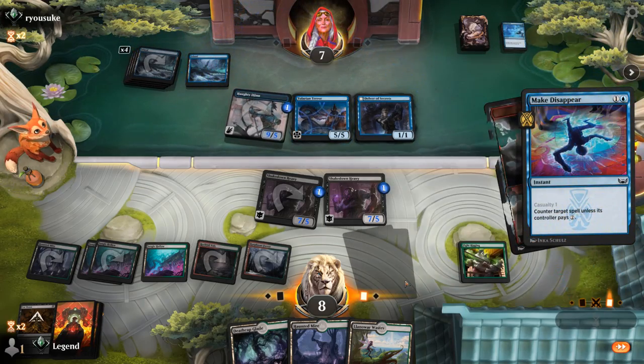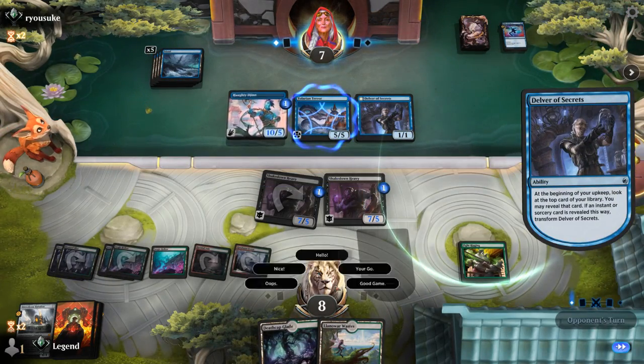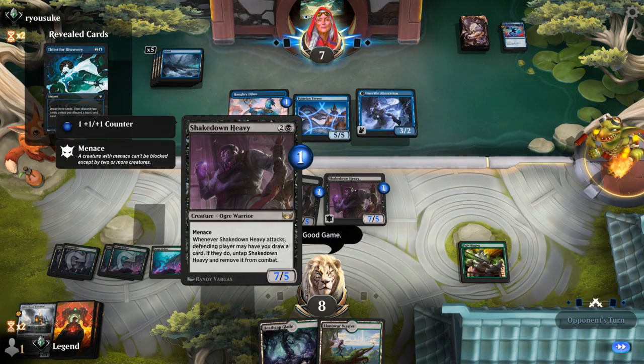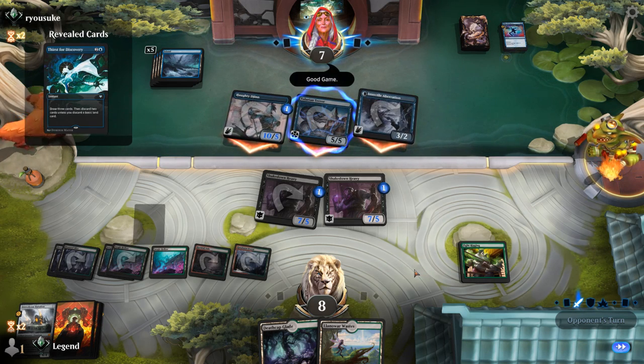Make Disappear. Definitely should have played my land first, but this game was already decided. GGs. Heavy does have the drawback of sometimes not dealing damage, and we saw it in action here. On to the next one.